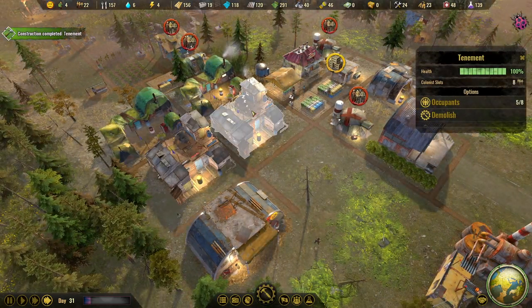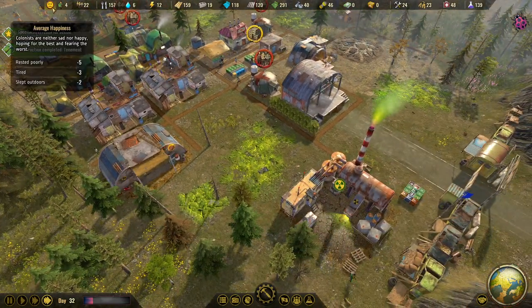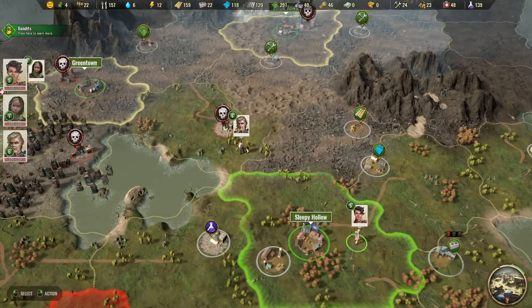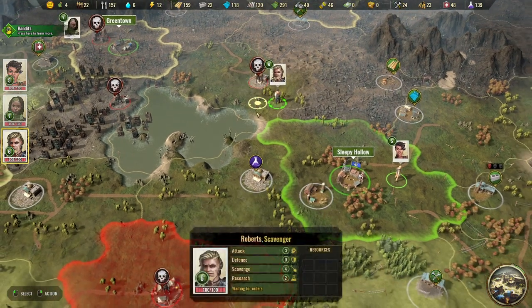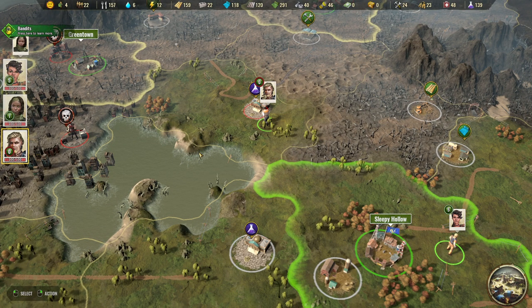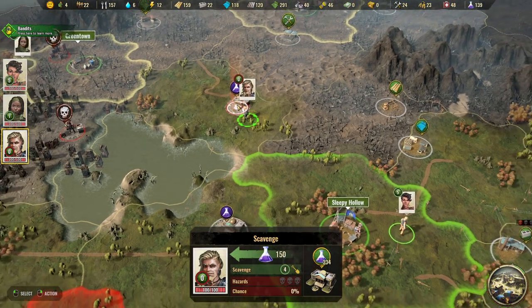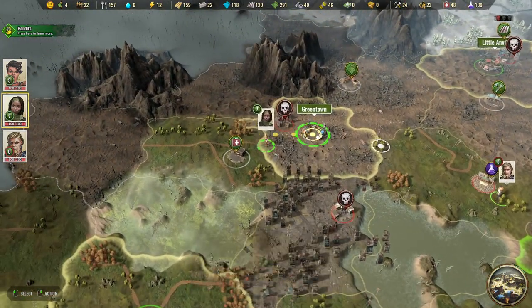The two new tenements are up, which should increase the happiness of my population. People are still resting poorly at minus five - we'll see. Let's check the attack on the camp - it looks successful! He didn't even lose anything. 334 research points - very good, that was easy!